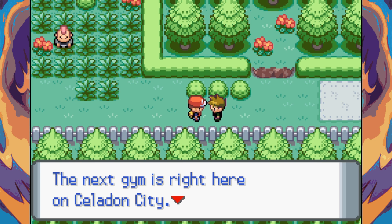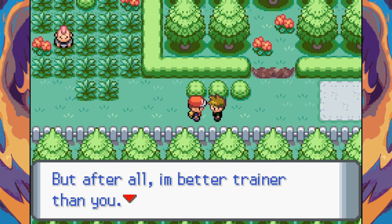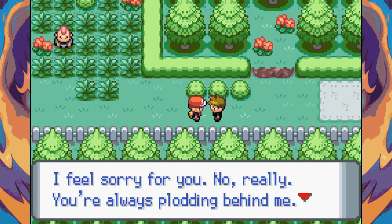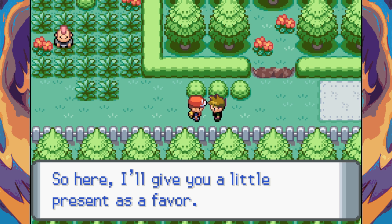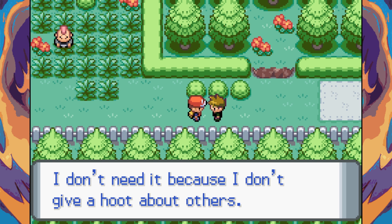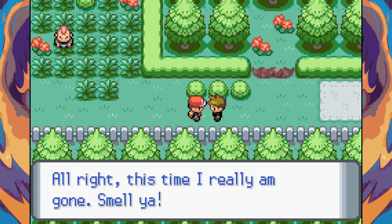Gary tells us the next gym is in Celadon City and to improve our skills, claiming he's a better trainer. He gives us a Fame Checker as a 'favor' before leaving. He says: 'A chatty gossip like you? That thing's perfect. I don't need it because I don't give a hoot about others. Smell you later.'